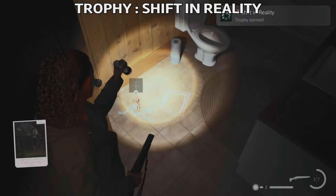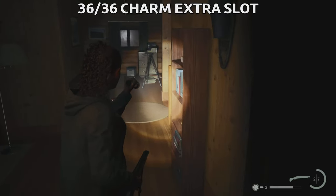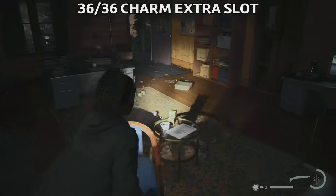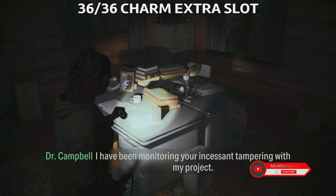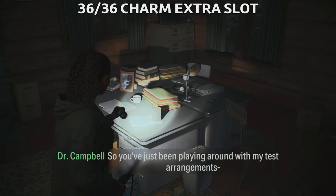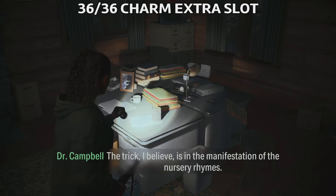After you talk to the man on the radio, you can pick up the charm box from the table for an extra charm slot — this is very important. Finish the puzzle first: go upstairs to the children's playground and place the child doll on the hatchling, then find the wave and place the trickster doll on it. Once you complete all the nursery rhyme puzzles, you'll unlock the trophy called 'Shifting Reality.' Then finish talking to the man on the radio and pick up the charm box from the table for an extra slot.